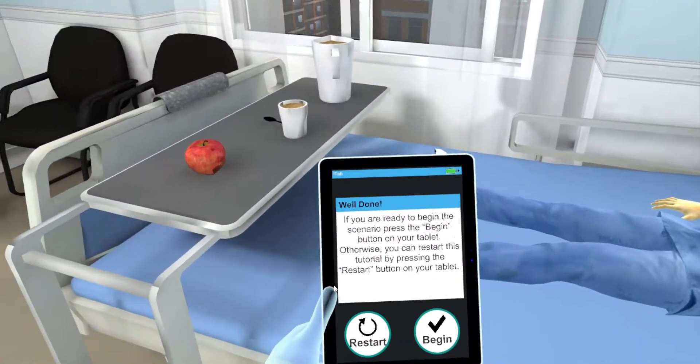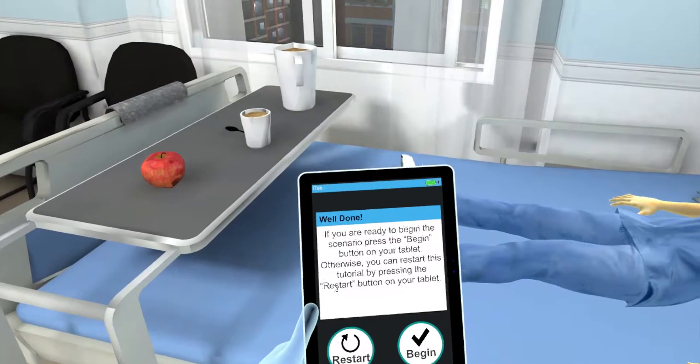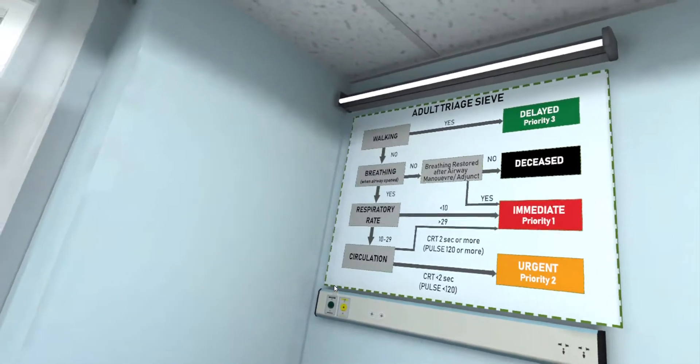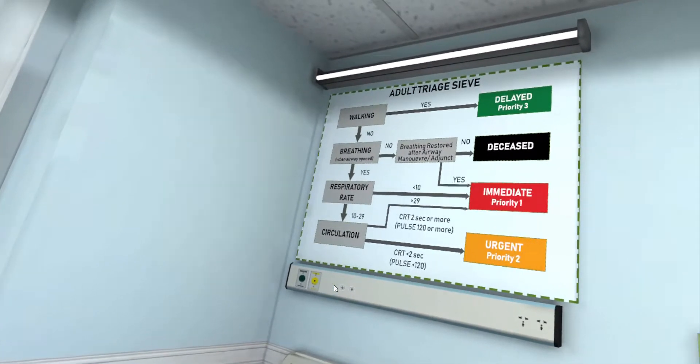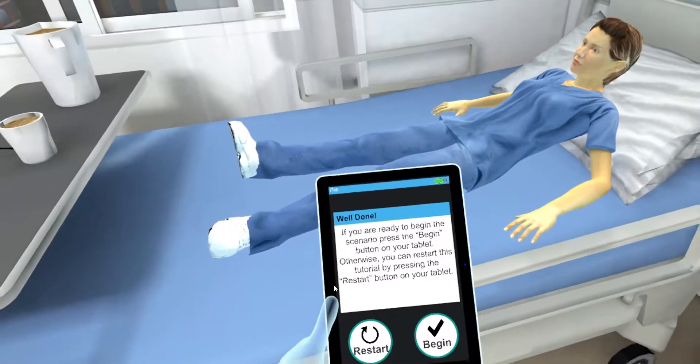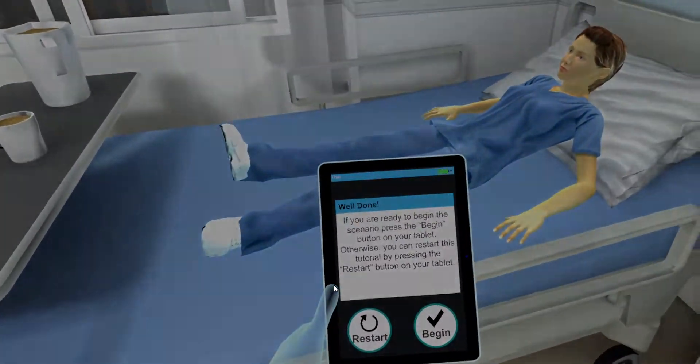The scenario you will experience will be timed and the cards you place will be recorded for review. You will have a chance to see how many correct assessments you made at the end of the scenario. If you are ready to begin the scenario, press the begin button on your tablet. Otherwise, you can restart this tutorial by pressing the restart button on your tablet.